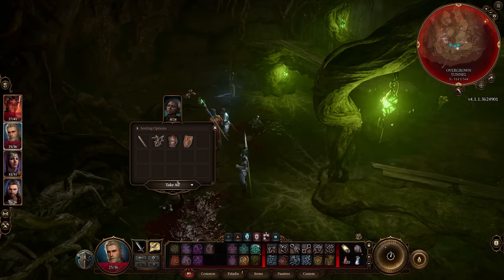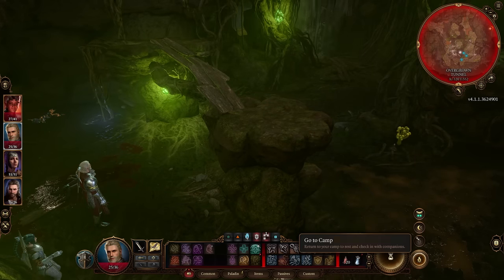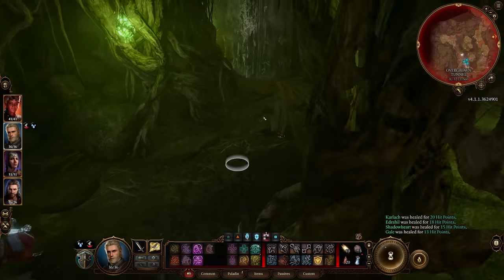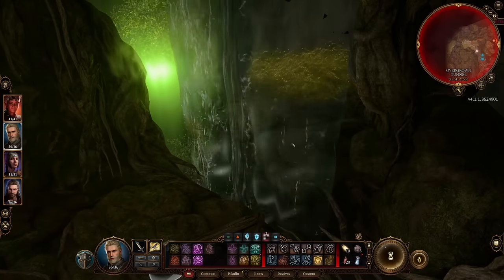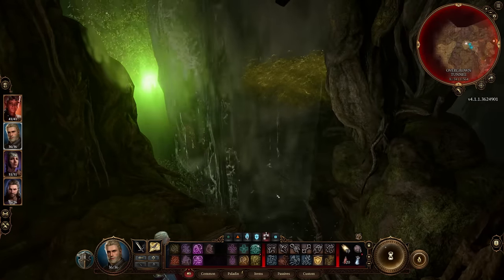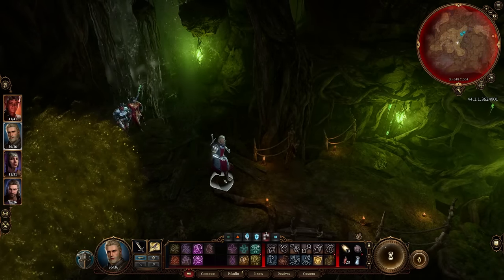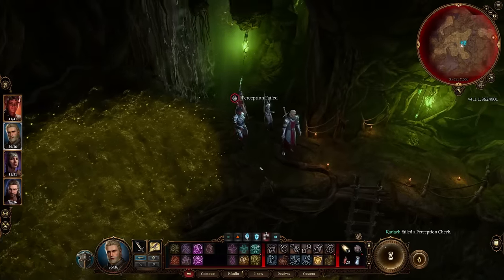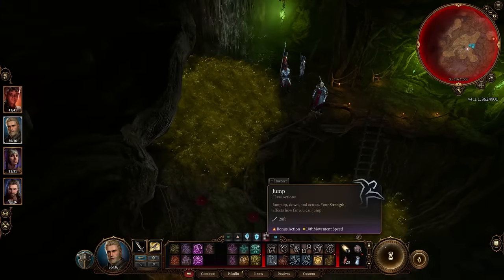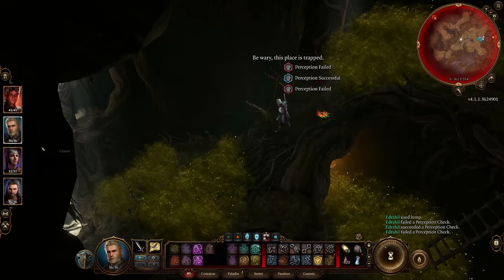We need a short rest — at least a brief one. We feel better; I don't have all my spell slots but that's fine. We're now getting closer to another portion of our issues. We need to jump across — getting over is not a problem. But now we've got to get past a lot of noxious fumes. We're not a very perceptive group, nor do we have Astarion. So instead we're going to use power — let's leap on over.